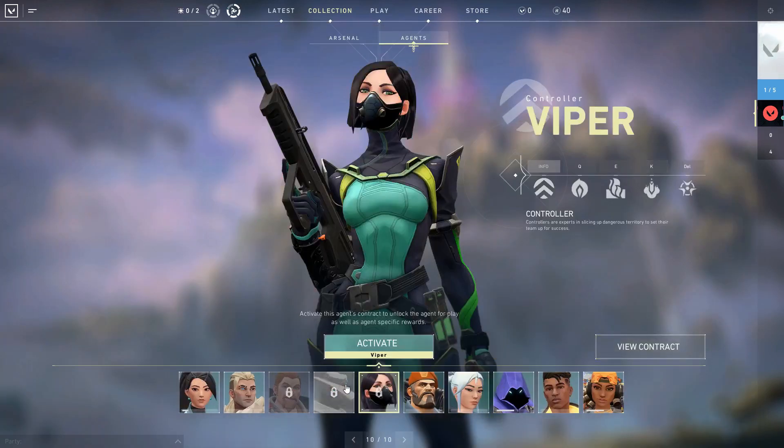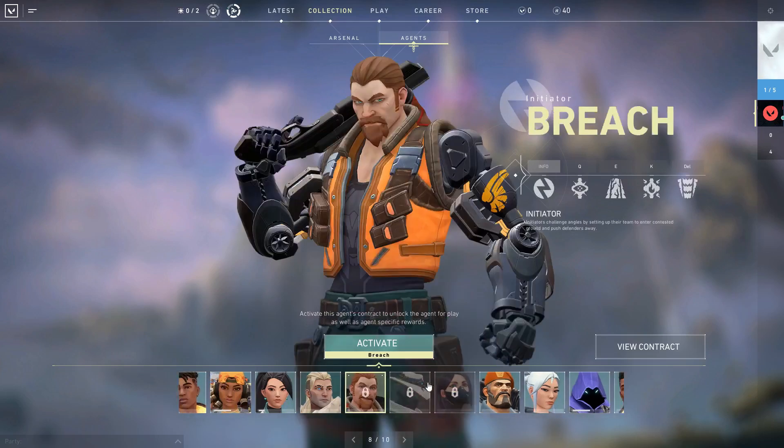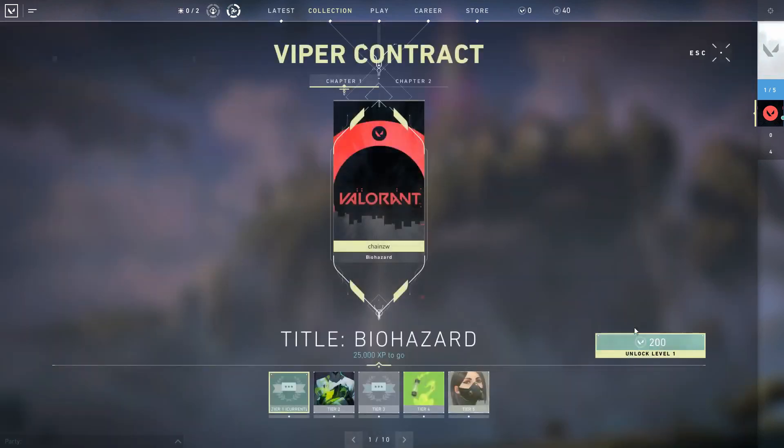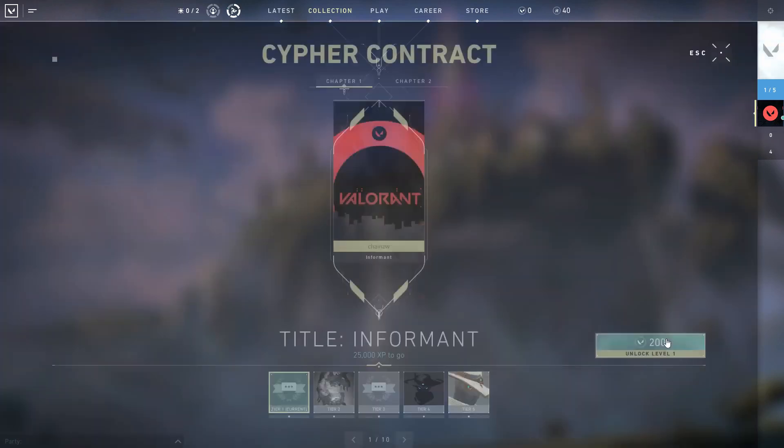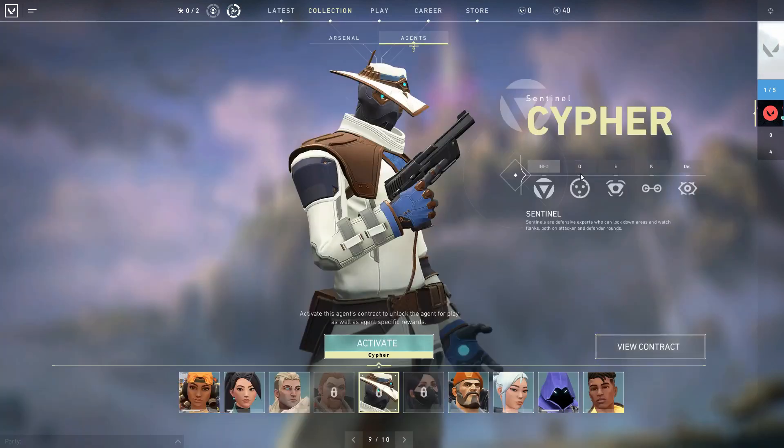For the locked characters — I have 3 because I've already got my 2 free characters — if you haven't got your 2 free characters, you won't be able to start the contracts. But if I view the contracts for my 3 locked characters, at tier 5 I will unlock them as agents. If you want to check out a full tutorial on how to unlock every character in the game for free, please click the first link in the description box below.